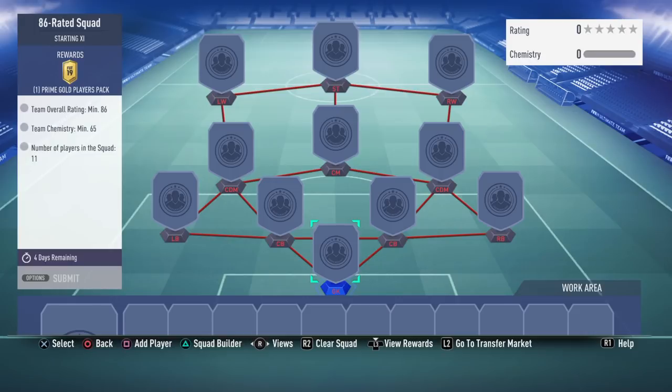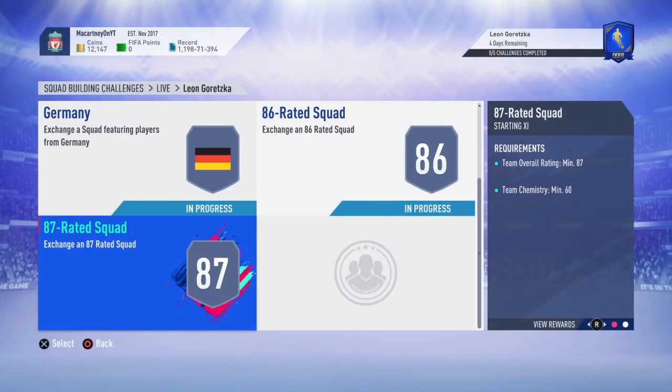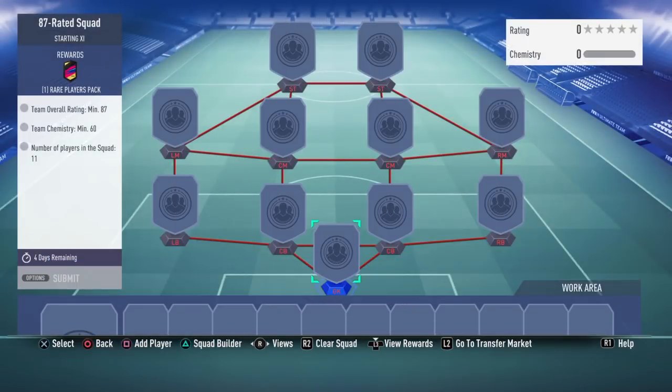Let's say it's going to cost 230k so far. An 86-rated squad usually costs about 180k, so 230k plus 180k puts you at around 410k so far. This is already looking like it's worth it — if he were on the market I'm pretty sure he'd sell for a million coins, maybe even more. Only a 65 team rating needed for one of the squads as well, so very cheap. Then you'll need an 87-rated squad, which usually costs about 250k with 60 chemistry overall.